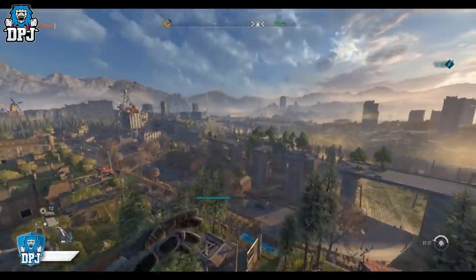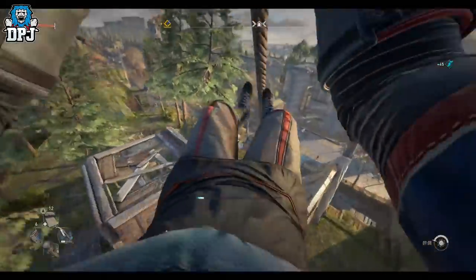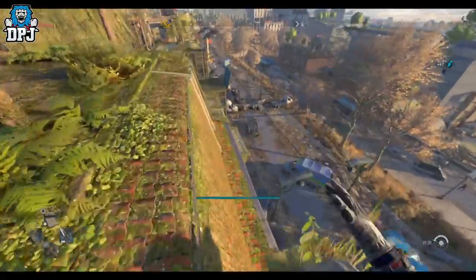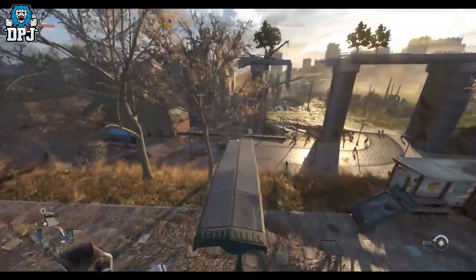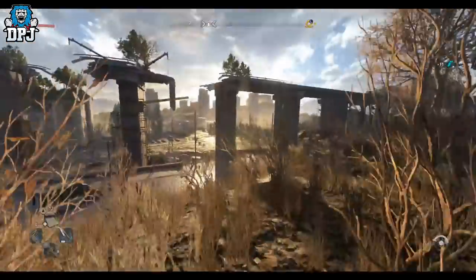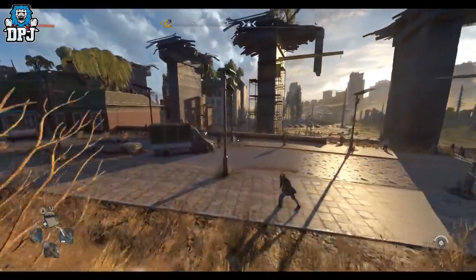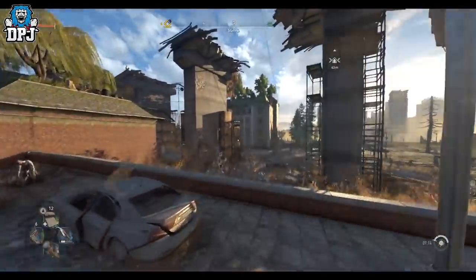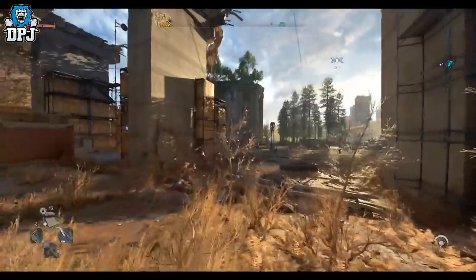I'm so dodgy when it comes to parkouring — look at me jump here. It auto-hangs on so I'm pressing my right bumper to grab onto it and it's just flinging me off. It's a pain. What you've got to do is get up there, and the way to do it is to scale all the way around.